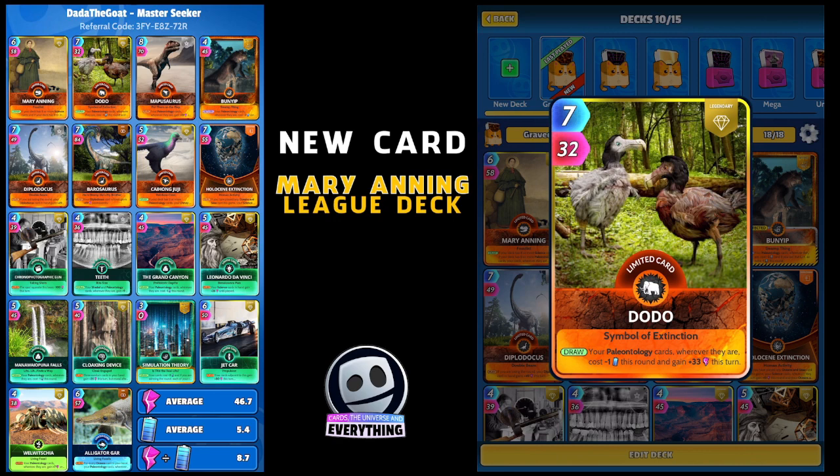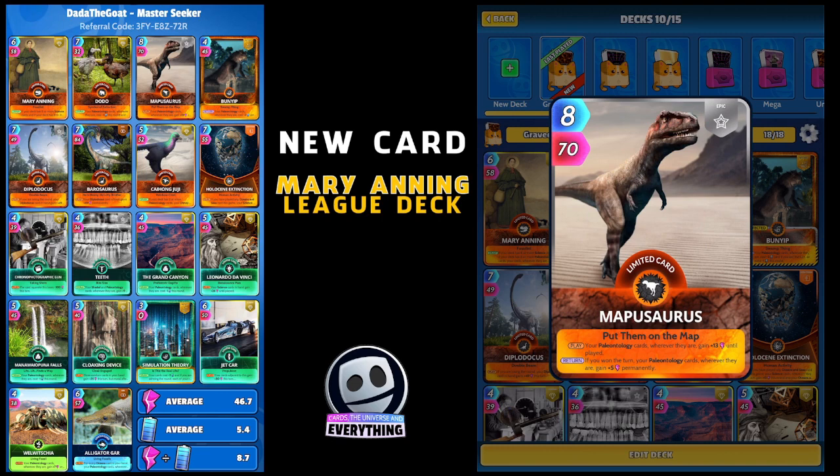Mapasaurus is the next one - eight for 70. On the play, your paleontology cards wherever they are gain plus 13 until played, and if you won the turn your paleontology cards wherever they are gain plus five permanently. Fits in absolutely perfectly with this deck.